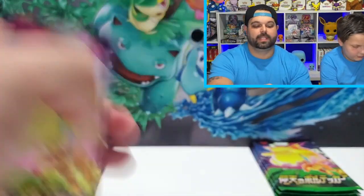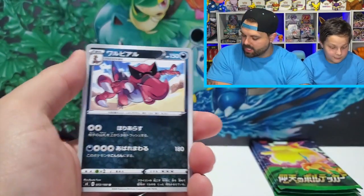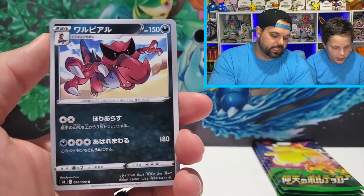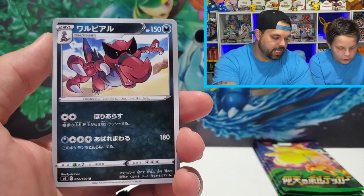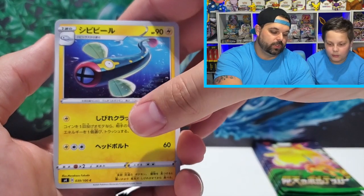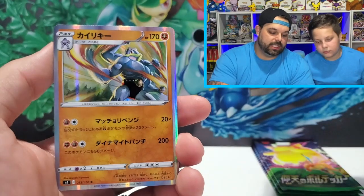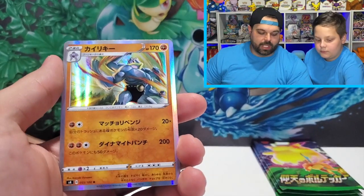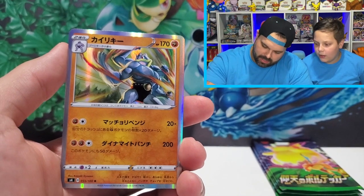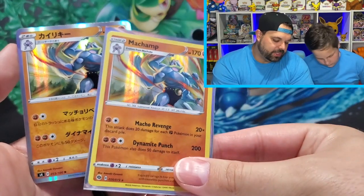This is a sweet opening, we got some really good stuff. I think we need some more Ultra Rares though — we only got a couple, we need at least two more good hits. There's a V — a V is considered an Ultra Rare. Drill Bur, Cottonee — and there's a Machamp! That's the same Machamp that's in Champion's Path — kind of weird we actually got that in English right at the same time.